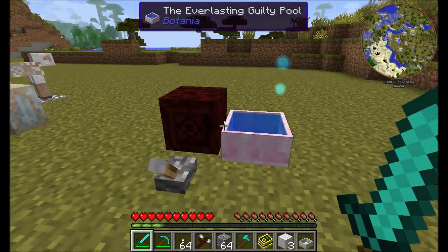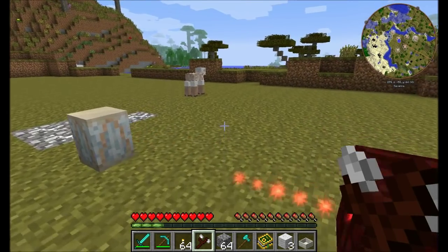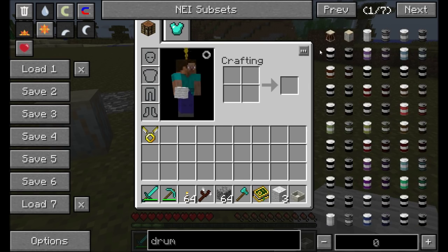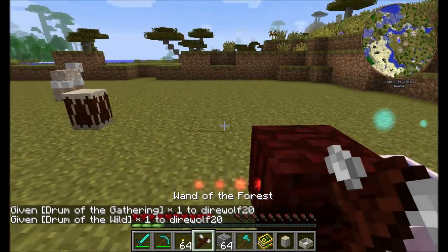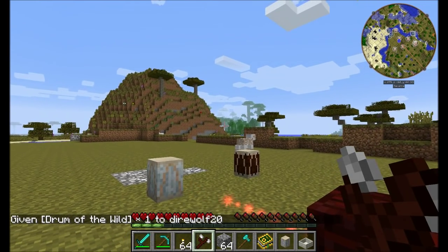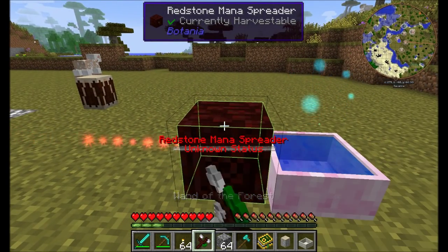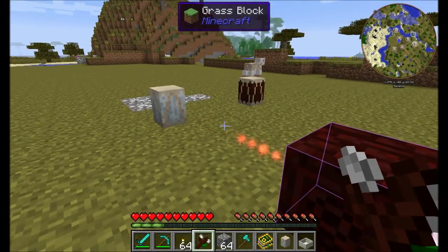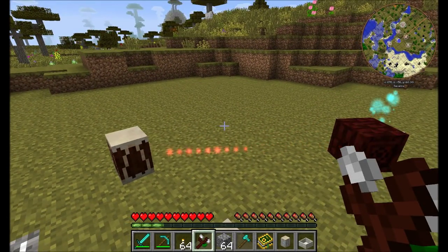One other thing to mention is some changes to mana spreader functionality. If you want to redirect a spreader to a different device, you can now use your Wand of the Forest to do it more easily. Simply shift-right-click on nothing to change the wand to bind mode instead of function mode, then shift-right-click on the mana spreader you want to change, and then shift-right-click on the block you want it to point at. It'll now be pointing at that new block.